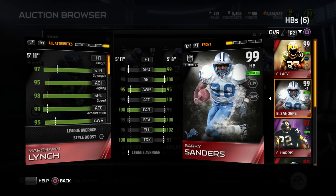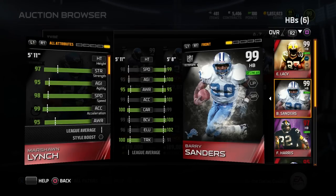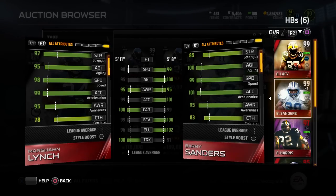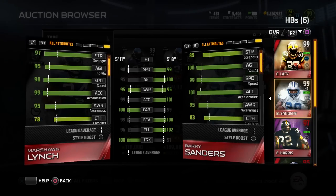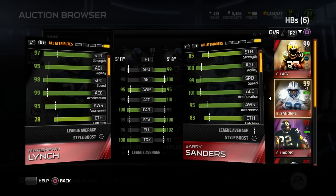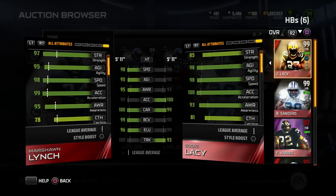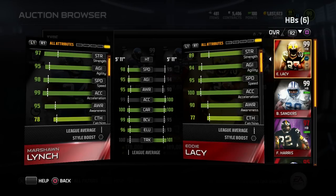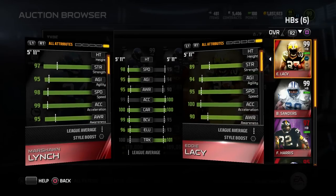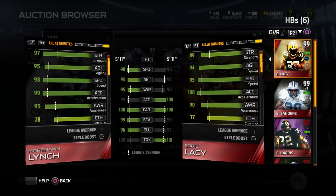Obviously Barry Sanders has some better attributes in things like speed and agility, but I want you guys to take a look at the trucking for Marshawn Lynch — because Marshawn Lynch is an absolute tank, not to mention he has 97 strength. I don't know exactly what strength does for running backs, but Marshawn Lynch always fell forward when I used him. He is an absolute beast, especially in a third-and-one situation.